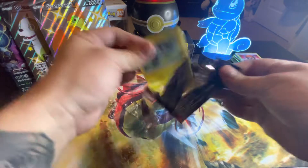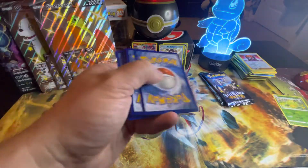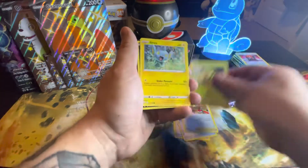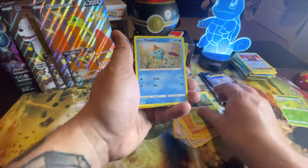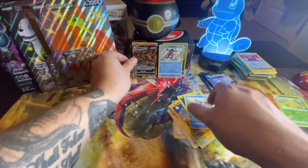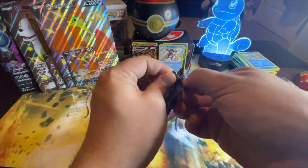Let's see what we get in this one. There's five. Got Water Energy, coffee, Trap Pinch, and an Eternatus VMAX Gold! Yes! I do already have it, but pulling it is even better.